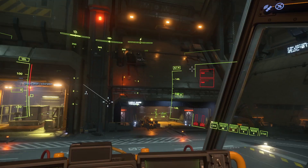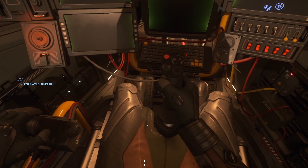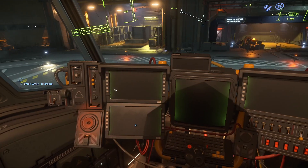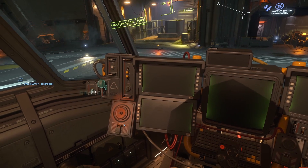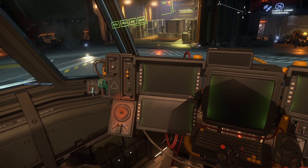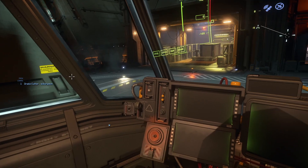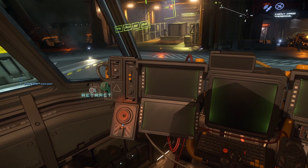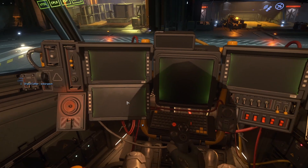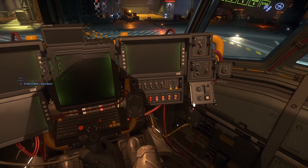Viewports aren't too bad. Got a window up top, nothing down below. Let's look at the dash — where's my on/off switch? Deploy canopy armor — what? That's cool. Enable G-safe, okay.